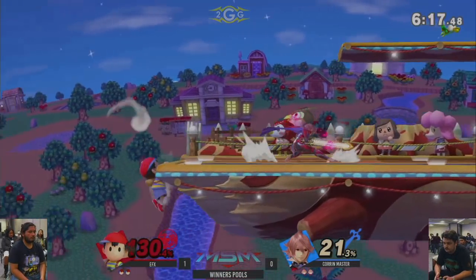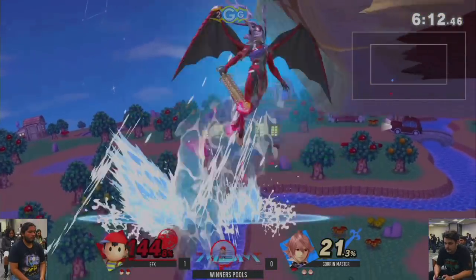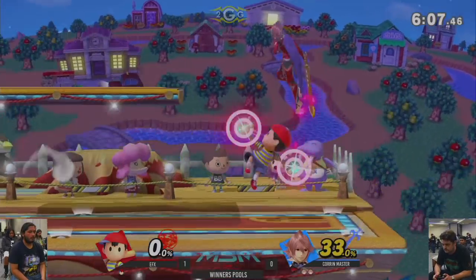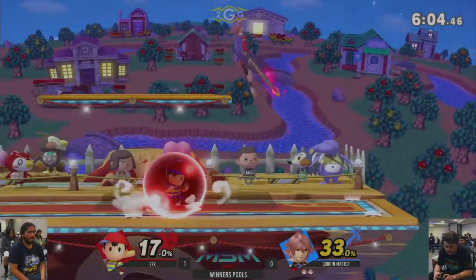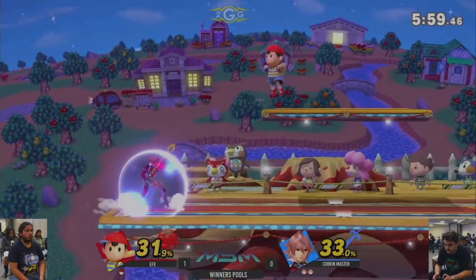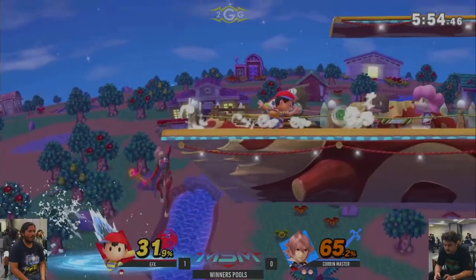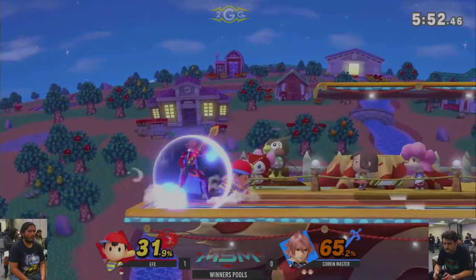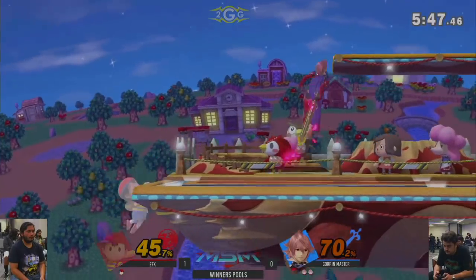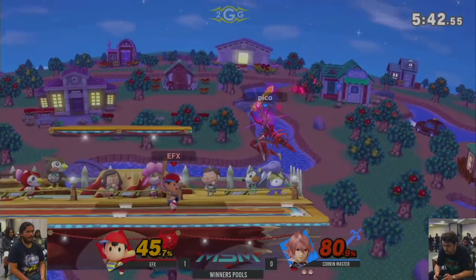You can go for a pin on ledge. Keep it safe with the F-tilt. That air dodge is going to kill him. I'm surprised he would go for that — but nerves get the best of us sometimes. Back to juggles. This is looking very good for Corrin Master. I don't even think the stage really helped with this so much as it's just him adjusting to the Ness matchup and thinking about what he needs to do — what his win conditions are in this particular matchup.